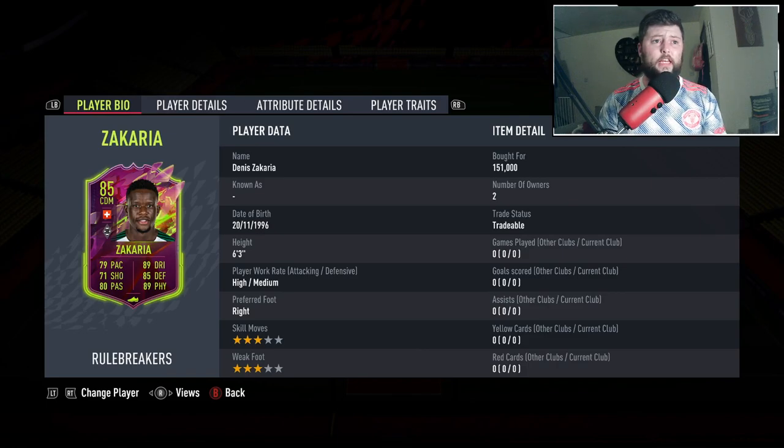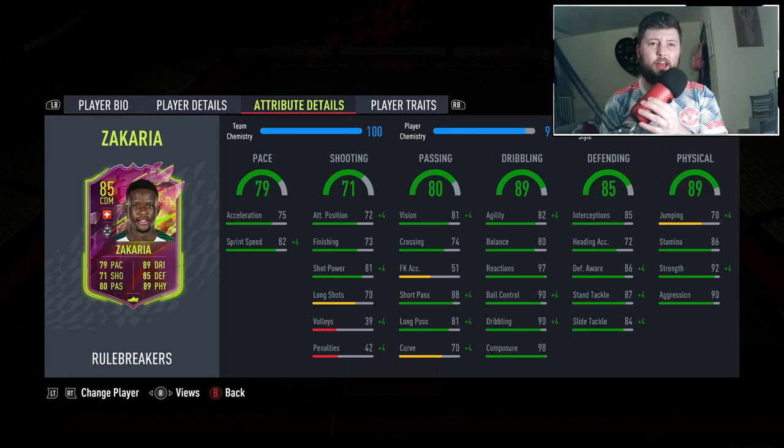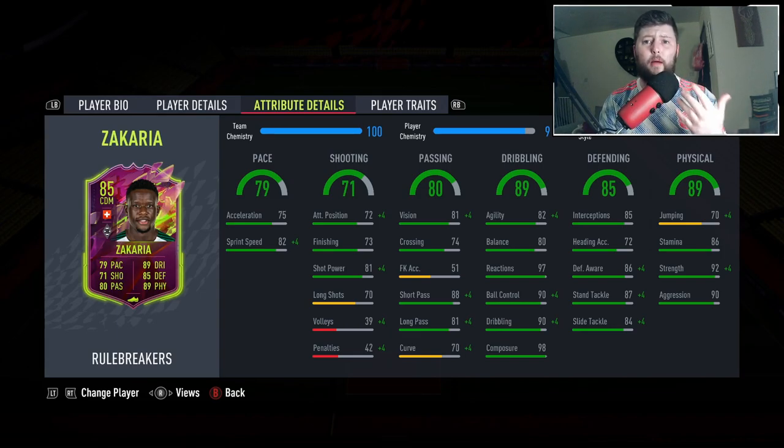I think that is what this card definitely needed. A minus four on pace is really no big deal for a big upgrade throughout. Three star, three star — unfortunately I think even if he just managed to get that four star weak foot that would have been absolutely sensational. But six foot three, high-medium work rates, right footed, with no traits. We are going to be putting the Shadow on him, which takes him up to 85 acceleration and 92 sprint speed — which is fantastic.